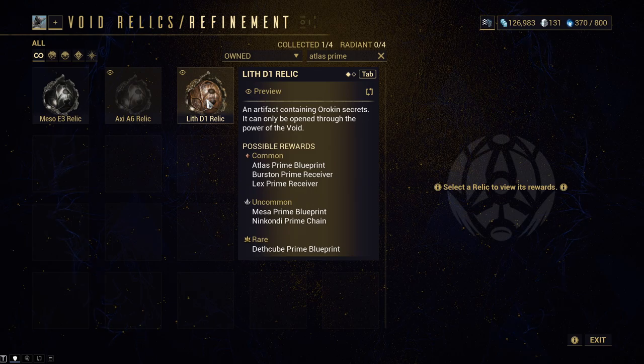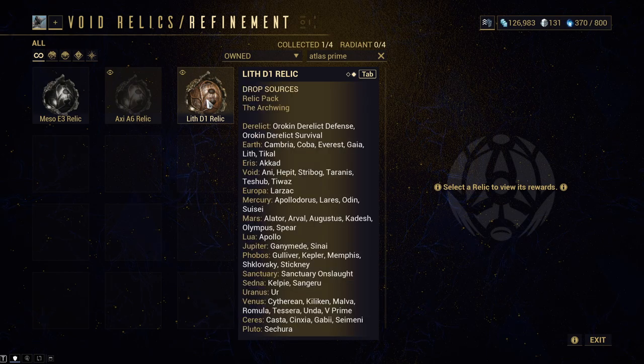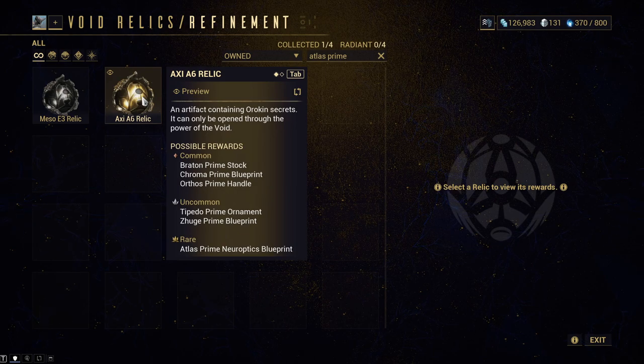This is the Atlas Prime Blueprint. It is a common drop, and it drops off Lith D1. As we can see, it drops in a wide variety of locations — they all do. This one primarily looks like the Void again. Earth has a good amount, Mars has a good amount, and Venus. Generally, you should just take a screenshot of this or look at these when you want to go farm them. Try to pick defenses, or if you want to go really fast and don't want to farm items, you can just go rescues or captures — those are always fast.